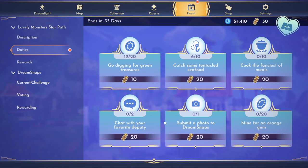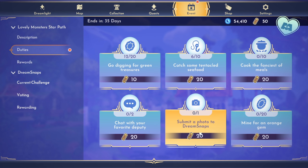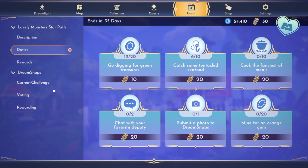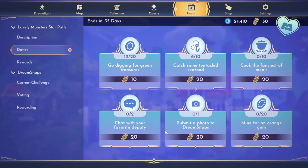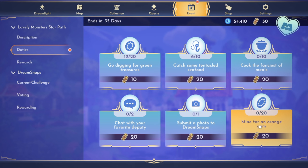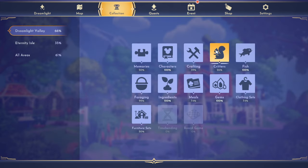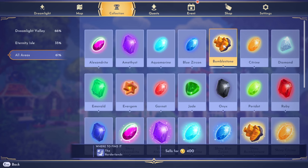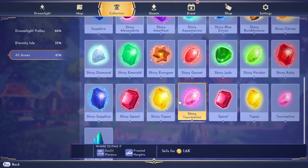Chat with your favorite deputy — that's probably going to be Woody, and that'll take two different days. Submit a photo to Dream Snaps — the submission for the current challenge ends in 20 hours, so tomorrow I'll be able to enter. We won't be able to do that today. Mine for an orange gem — that's zero out of 20, just like the green ones. I know there's Citrine, and I think Bumble Stone and the Ever Gem would count too since they seem very orange. But from just Dreamlight Valley, we just have Citrine, so we have a lot of mining in our future.